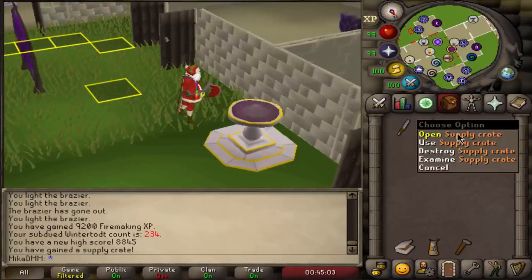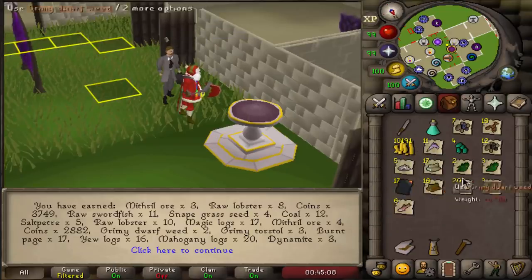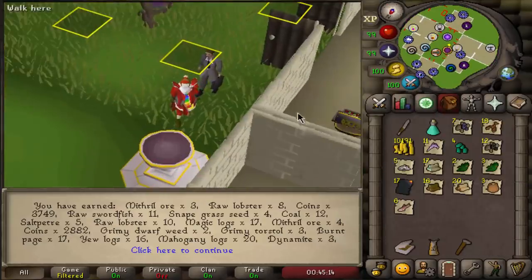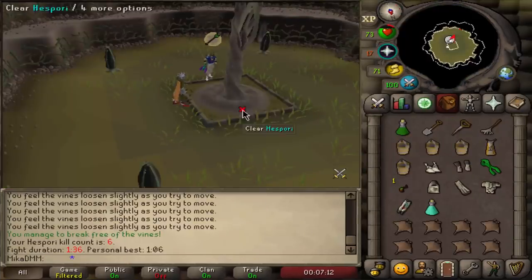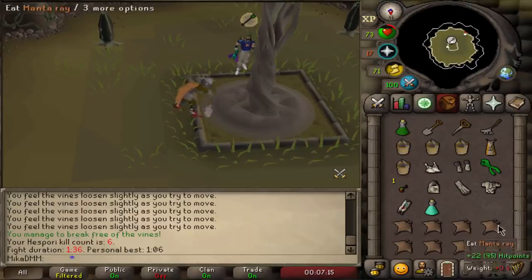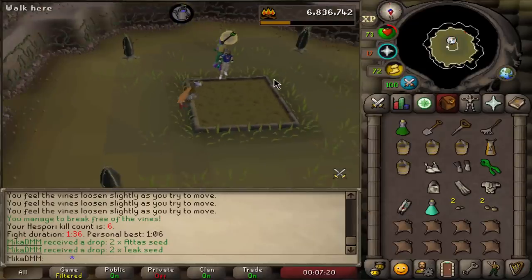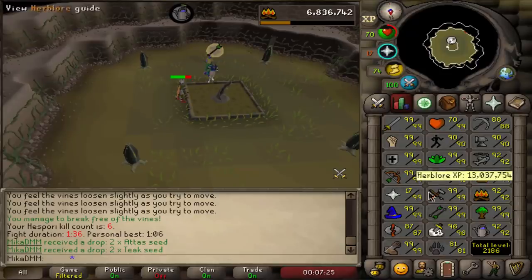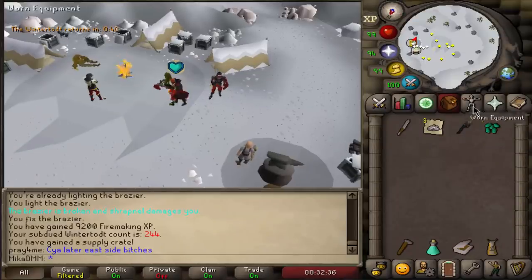10,000 Wintertodt points in this supply crate, and once again no pyromancer piece — what is going on? I'm nearly 93 fire making, that is not okay. The daily farm run — let's see what we get today. We get Adas and Tikseed, not the best but that's perfectly fine. Let's do the full farm run and then continue with probably Slayer — maybe Hunter, I'll figure it out. Bruma torch number two — still no pyromancer pieces.